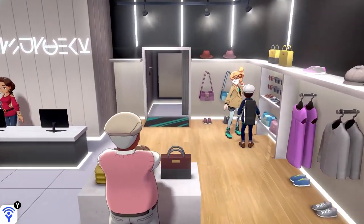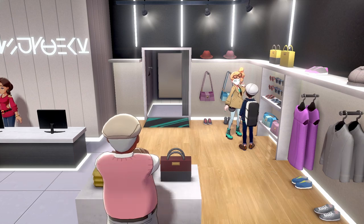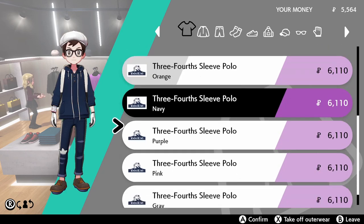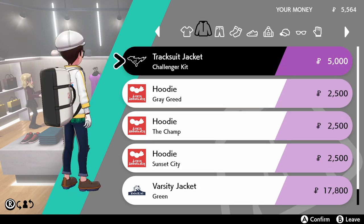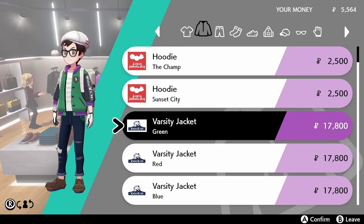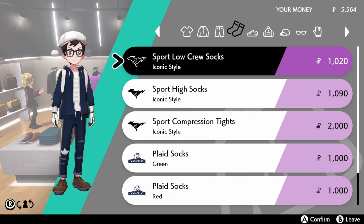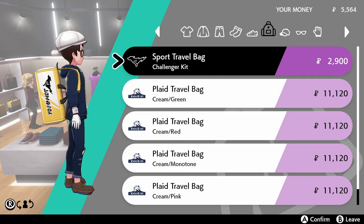This shop is here again and Sonia is here too. Let's see what they have. I don't really plan on changing my clothes anytime soon. There's a three-quarter sleeve polo, a tracksuit jacket, a challenger kit, a champ sunset city varsity jacket. Designer jeans light blue — 17,000. Hard pass for now. 11,000 — no.